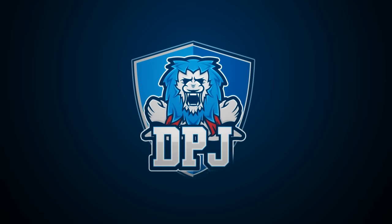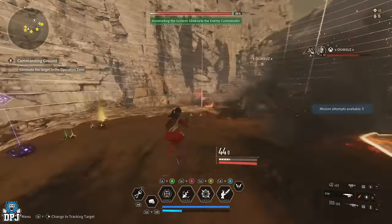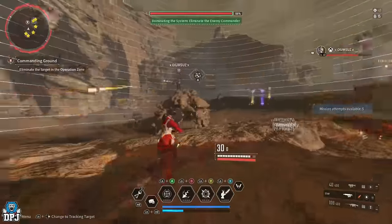In this First Descendant video, I bring you the first of many weekly installments of the best farms available this week — reactors, XP, Kuiper, gold and more. A complete guide for the time period of August 14th to August 20th.